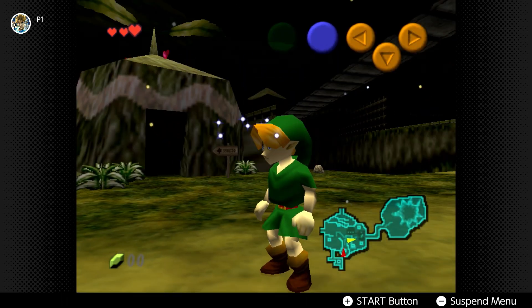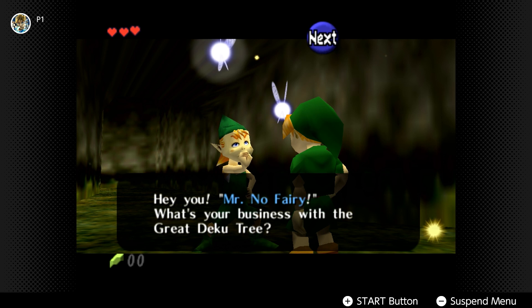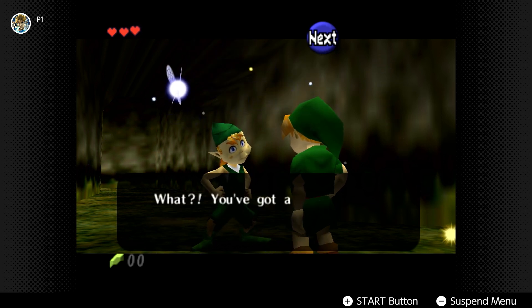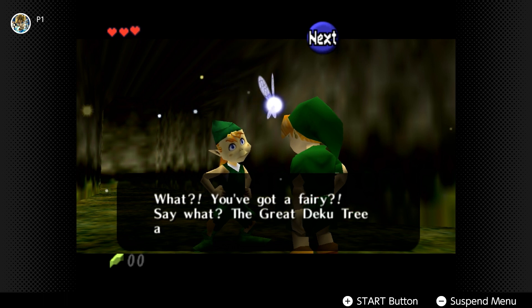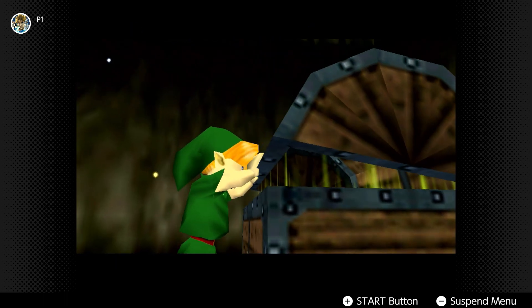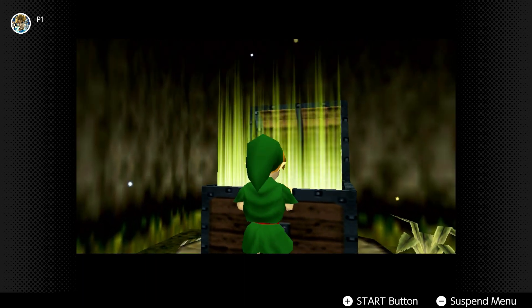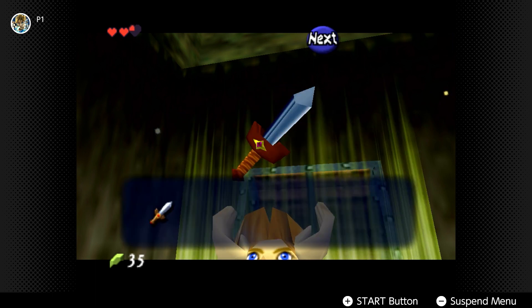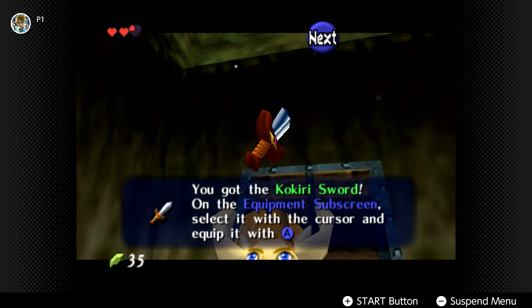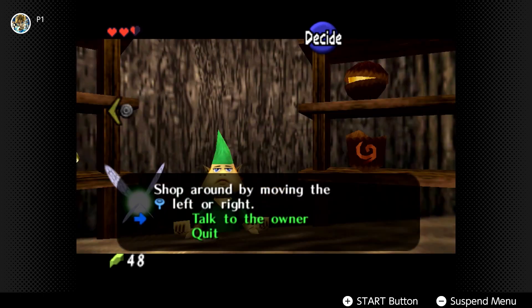Navi explains to Link he has to go and see the Great Deku Tree, but Mido is blocking the way. He says you need a sword and shield, which lays out your first task. Through a little bit of exploration, we find a hole to crawl through, and once we've navigated the rolling boulders, we find the Kokori sword. Then it's a matter of gathering 40 rupees to buy the shield from the local shop. You can go into Mido's house, open up his chest, and steal his rupees — that'll teach him for blocking your path.